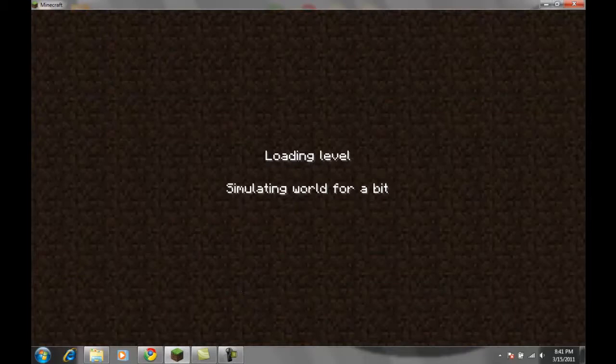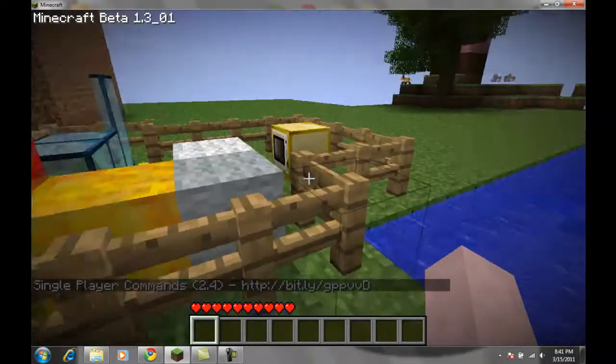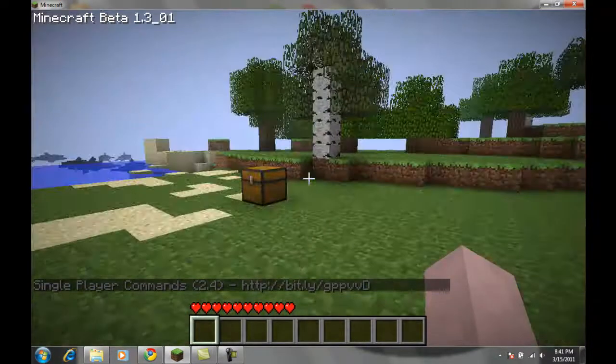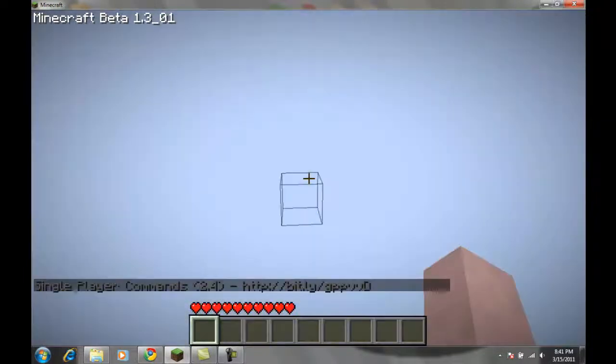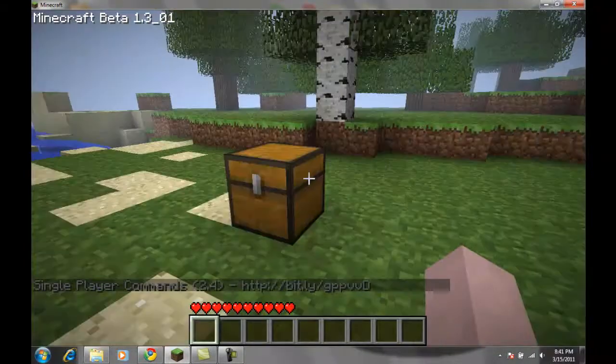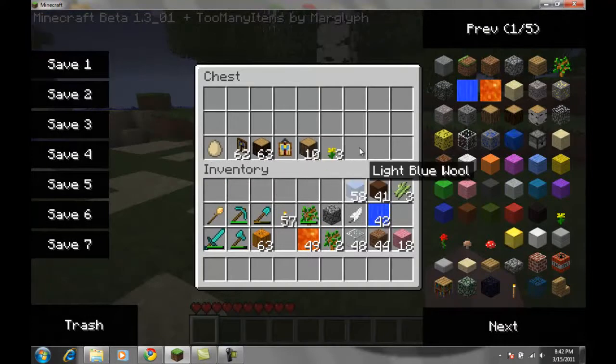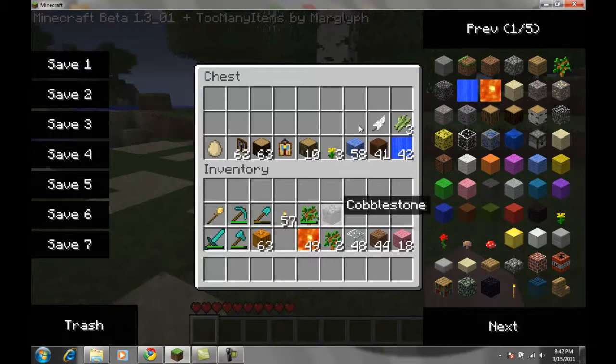Okay, so hey guys, this is Dory9 here today, and today I'm just gonna do a quick video on how to make a giant statue of the default skin — the skin you always get when you buy Minecraft. It's going to be a giant statue just like the other statues I've made in this world, and it's really cool. So let me just empty out my inventory real quick.